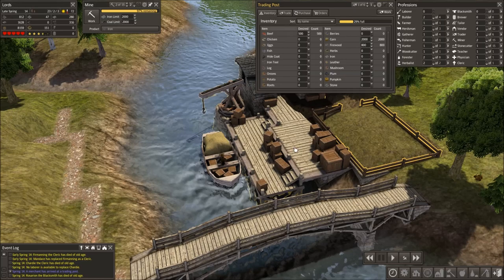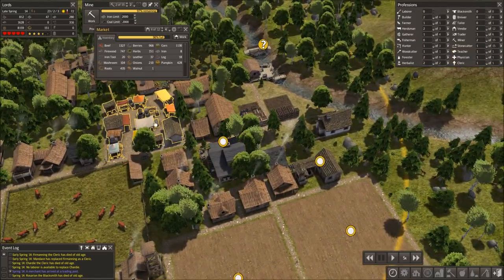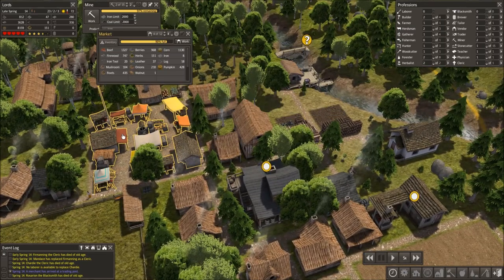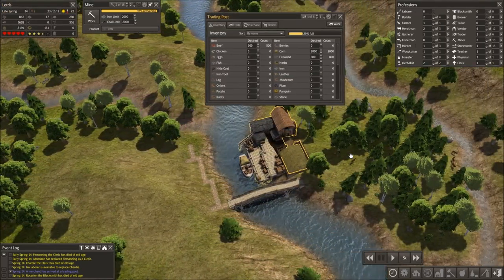When you stock it up, you get workers and they will take supplies from either your storage barns, your stockpiles, or your markets, and they will carry it with wheelbarrows all the way to wherever you have your trading post.